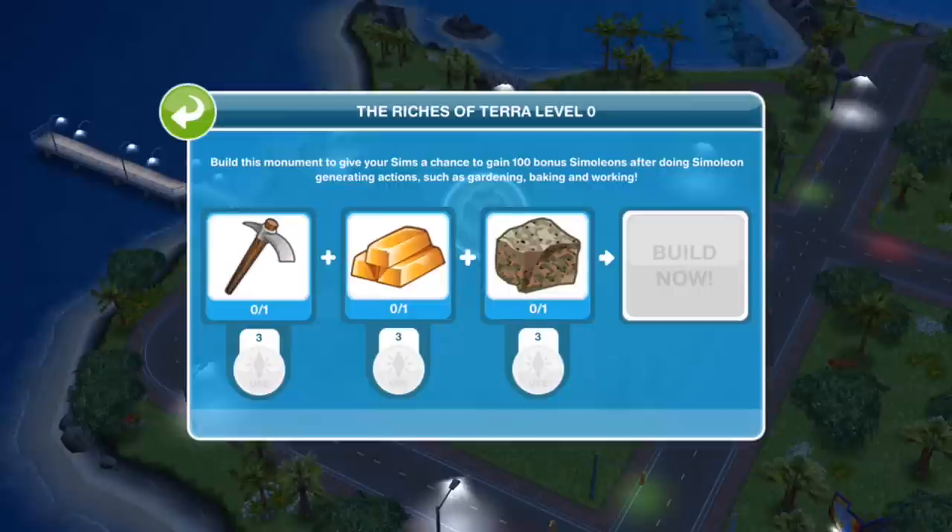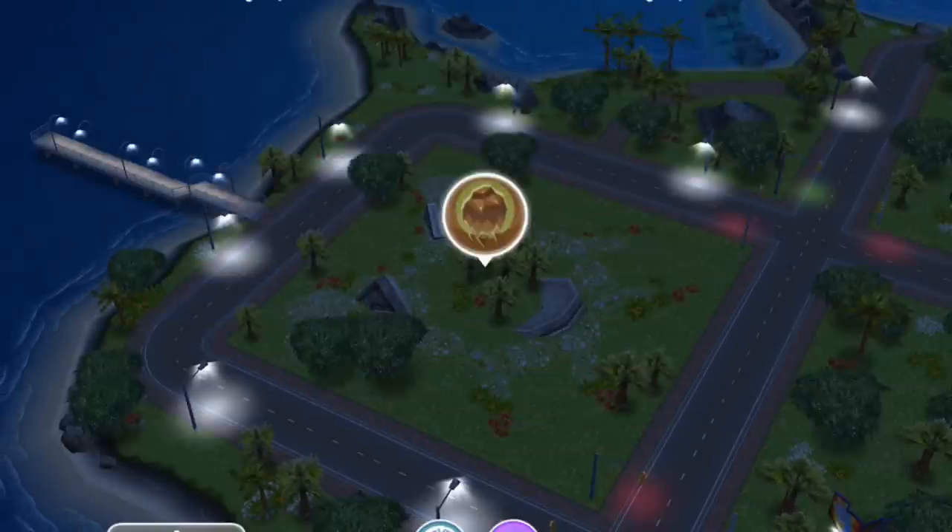We get a little pop-up here where you have to collect items through doing everyday tasks with your sims. Build this monument to give your sims a chance to gain 100 bonus simoleons after doing simoleon-generating actions, which is gardening, baking and working. We will collect those items as we go along.